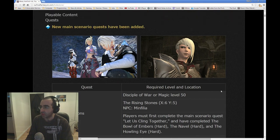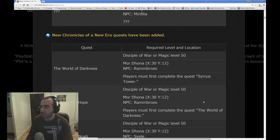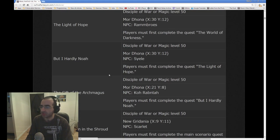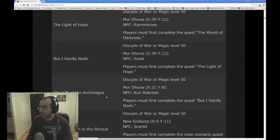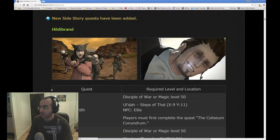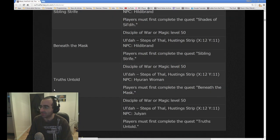New main scenario quests. I don't usually tend to read too much into those until I actually do them. New Chronicle of the Era quests, so the World of Darkness to unlock World of Darkness, Light of Hope, which I'm guessing is the last quest after you've finished World of Darkness. I think these 4 quests are after the World of Darkness, and then this is the quest you need to go towards unlocking the Odin Encounter. And then you have Hildebrand quests — I always love Hildebrand quests, they're just so funny.